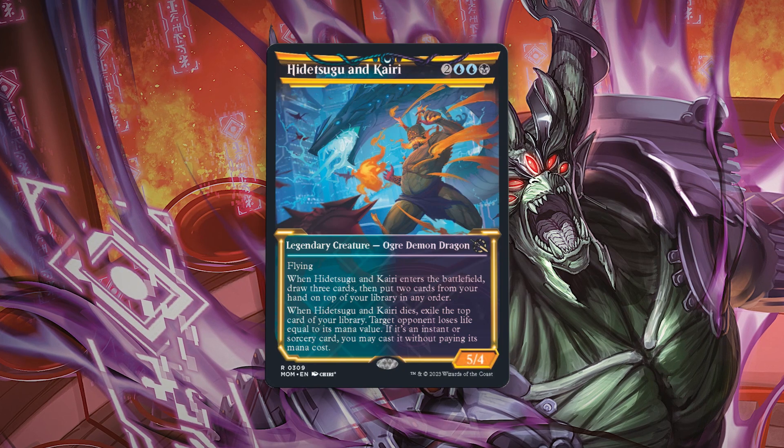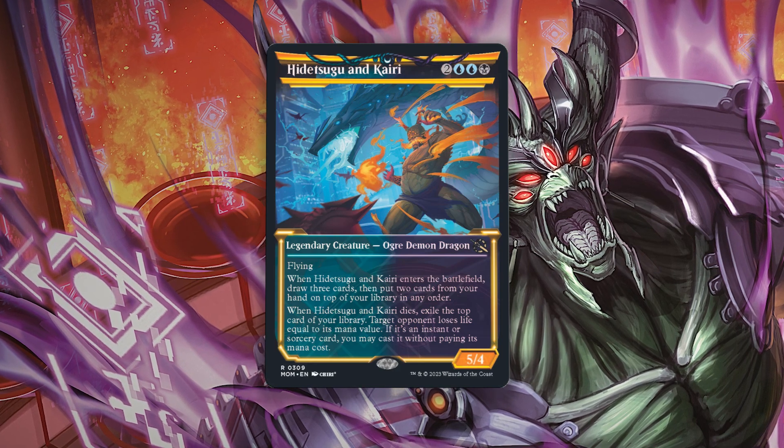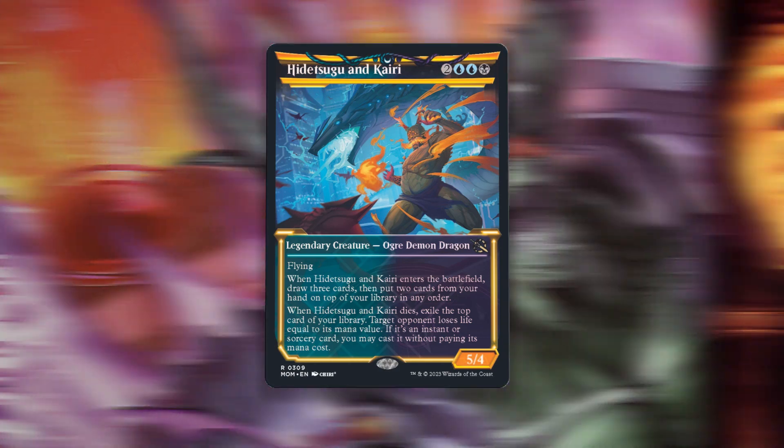Hidatsugu and Kairi costs two of anything, two blue, and one black for a 5/4 legendary creature — Ogre Demon Dragon with flying. When it enters the battlefield, draw three cards, then put two cards from your hand on top of your library in any order. When Hidatsugu and Kairi dies, exile the top card of your library; target opponent loses life equal to its mana value.